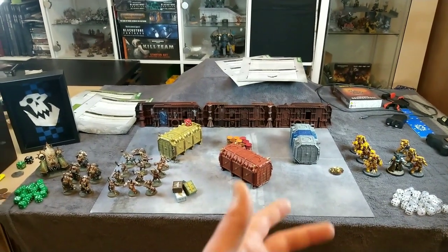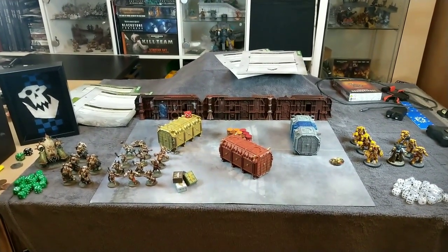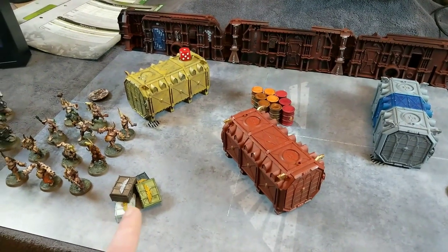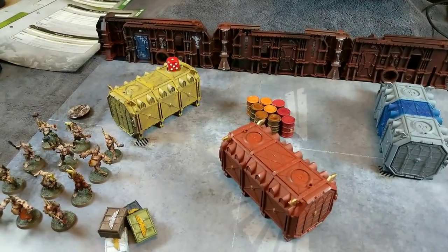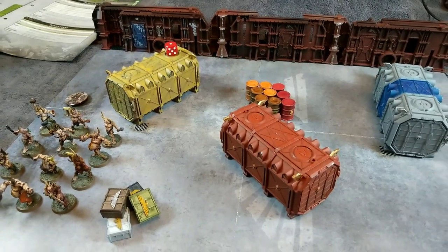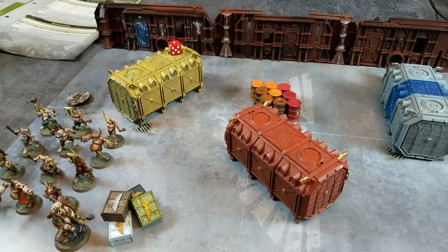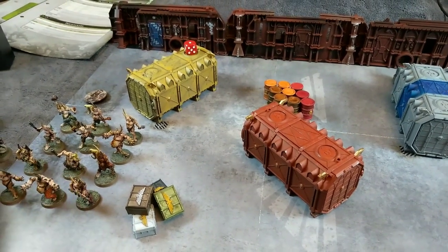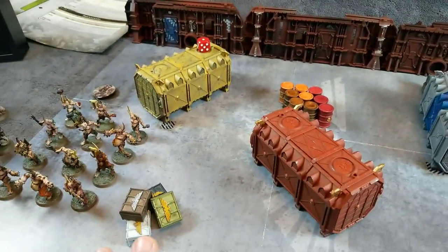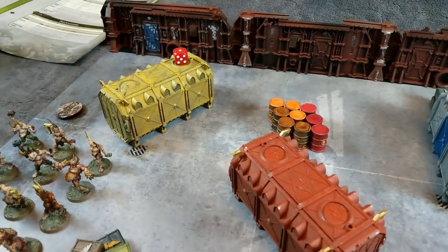So you can see laid out in front of you, we have the battlefield. I flipped it over to the other side just for a change - same thing, containers in the same place. We've got the new cover rules this mission for the ammo containers: if you're obscured by them you get a plus one to your saving throw, and you have to be within one inch of them. But if you're within two inches when you're shooting, you get to re-roll failed hit rolls of one. I've put the barrels in the middle and ammo crates at the side, since they've got different rules.